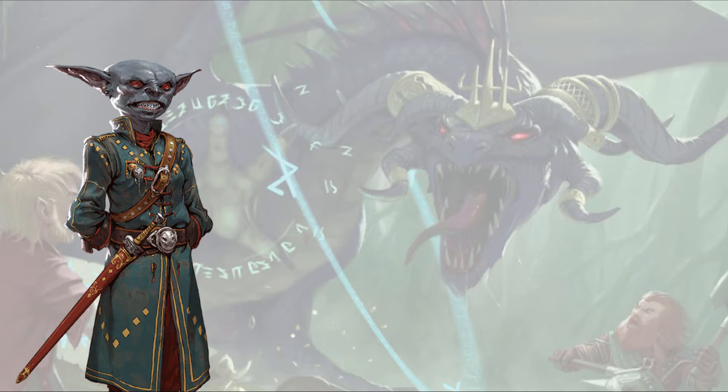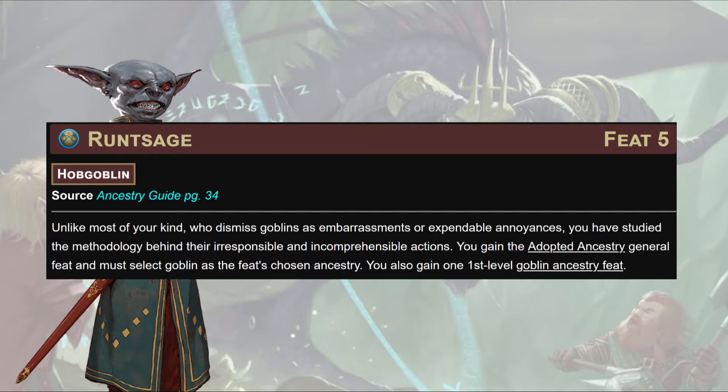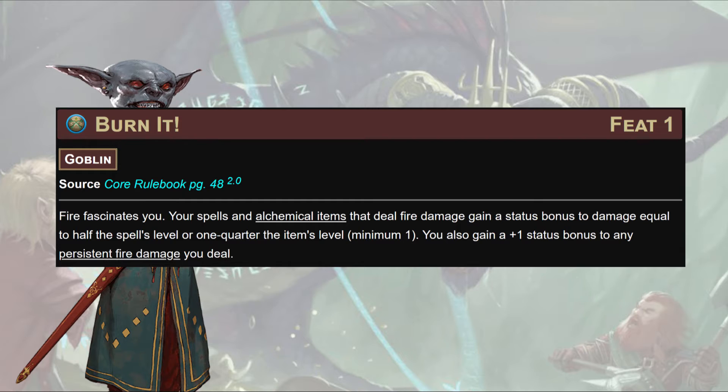Skill feats: Athletics is something we want, and probably Arcana — depending on how many things you're tripping, disarming, or needing to recognize the spellcasting of. For ancestry feats: Nimble Hooves first, to increase our speed by five feet. Then Runt Sage, an incredibly hilarious hobgoblin feat that lets you grab a free first-level goblin ancestry feat and be adopted by them. This allows our spells and alchemical items that deal fire damage to gain a status bonus to that damage equal to half the spell's level, plus a +1 status bonus to any persistent fire damage.